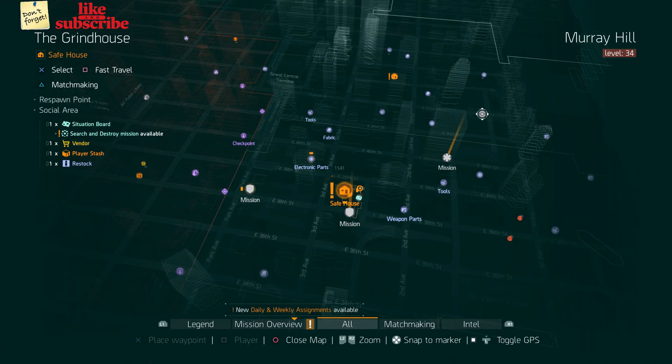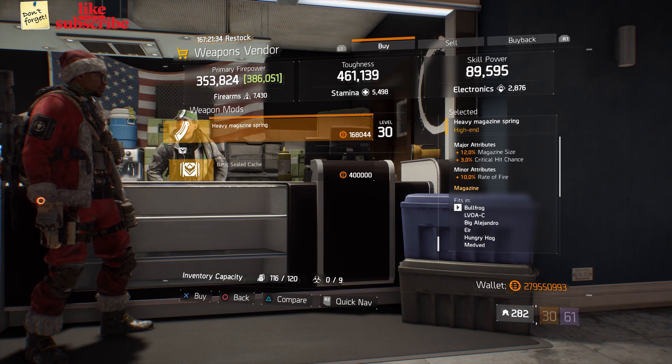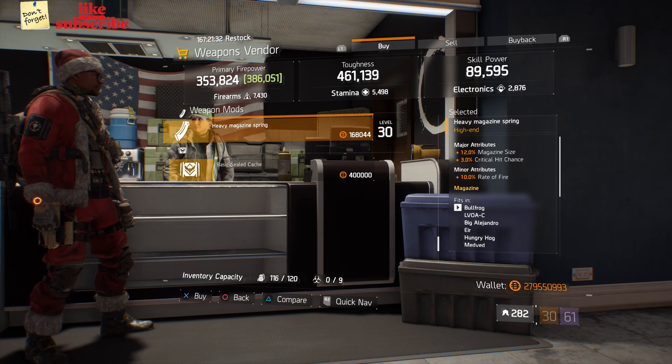For our next gear items, you want to head over to the Grindhouse. Here the Weapons Vendor has a Heavy Magazine Spring with 12% Magazine Size, 3% Critical Chance, and 10% Rate of Fire.